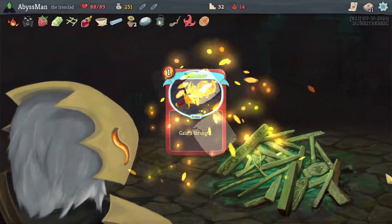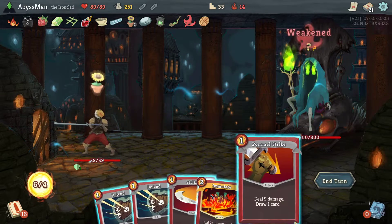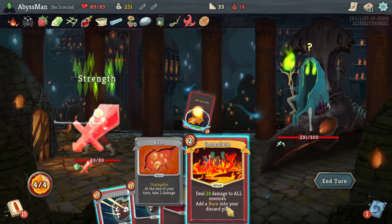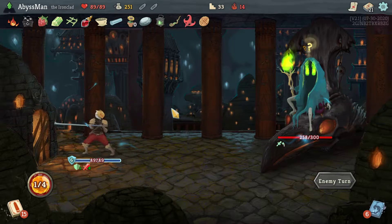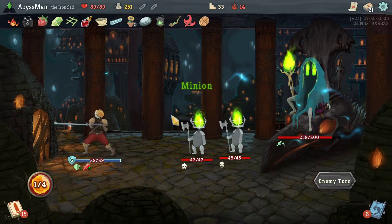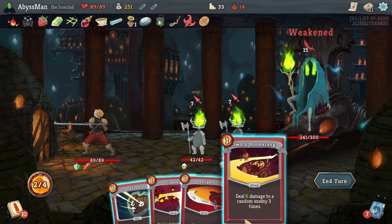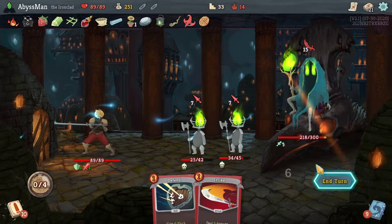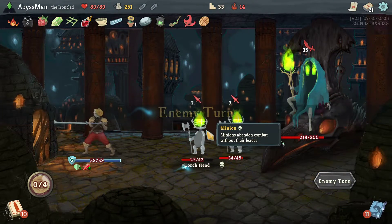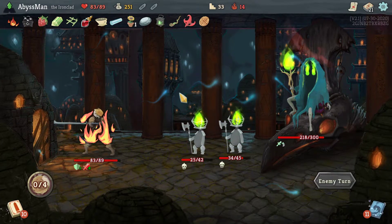Okay, go ahead and upgrade the arrow in flame again. Come on, give me something good — that is not something good, not at all. We got the end flame, so I'll take it. Alright — Clothesline heal since you're doing the most damage. Free damage all of them, and sword boomerang just to see where it goes. I'm going to get a bit of damage here, but I think we'll be fine — hopefully.